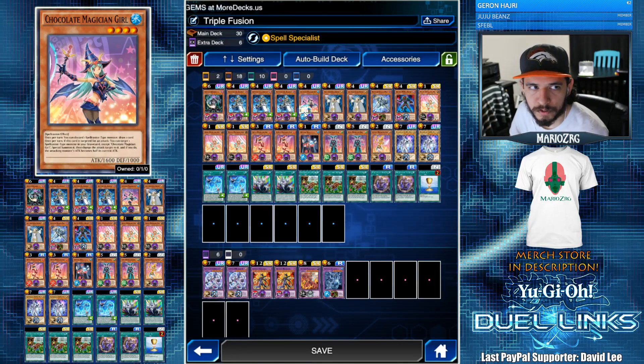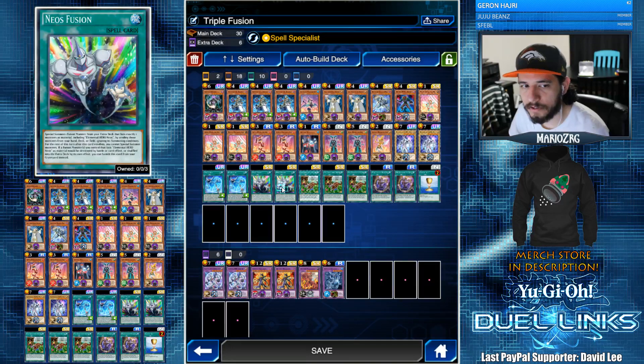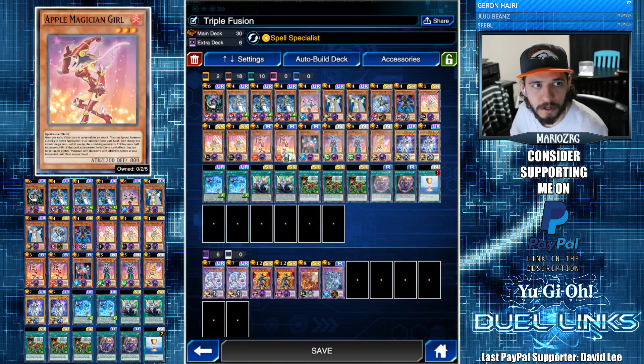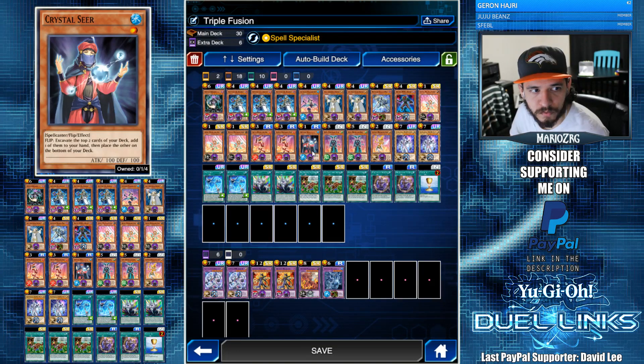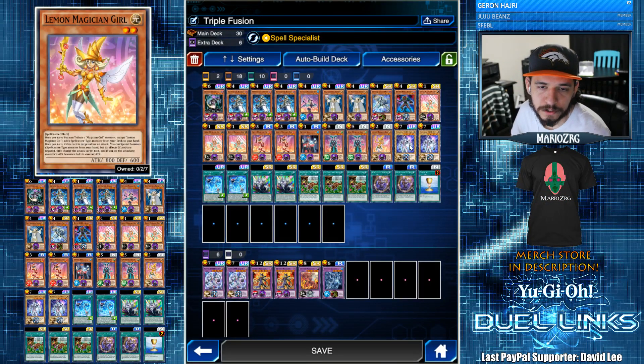Three Berry Magician Girl so we can search and thin our deck. Most of the time you want to search Chocolate Magician Girl unless you're trying to go into Cositus, then you want to send Chocolate or Crystal Seer with Neo's Fusion. We have two Apple Magician Girl, one Crystal Seer — another Spellcaster Water — two Kiwi Magician Girl and one Lemon Magician Girl.